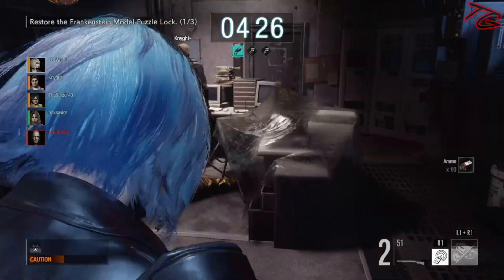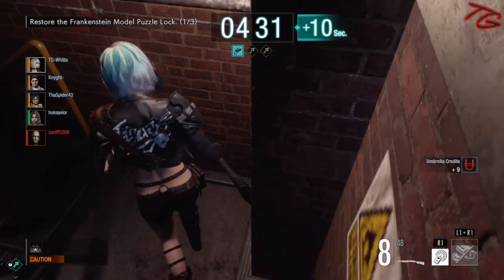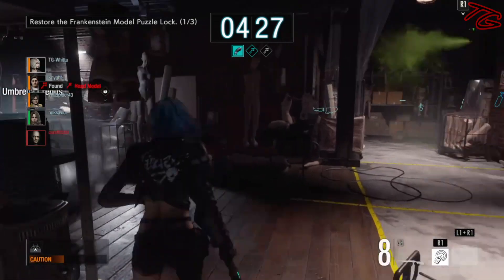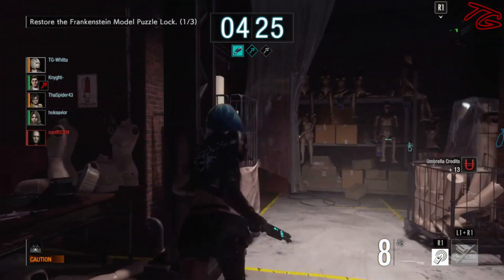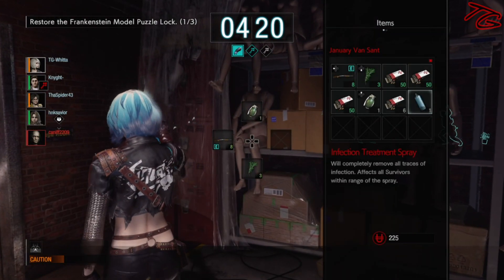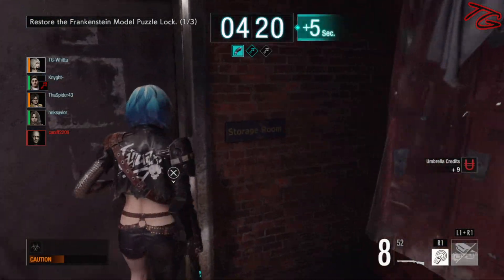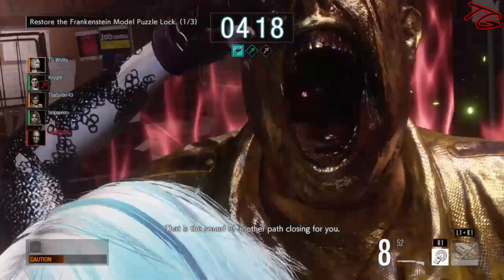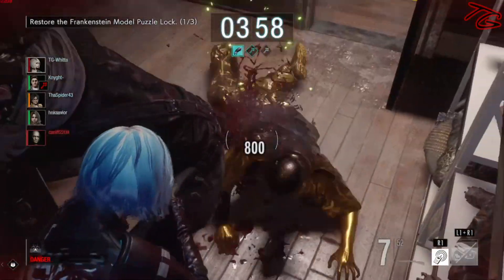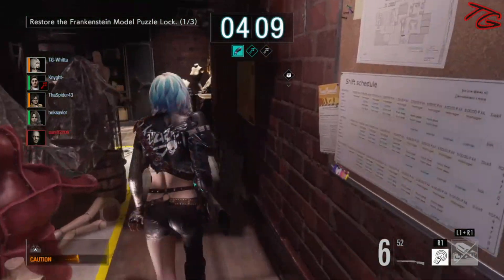One thing I've been noticing — keep this in mind if you run this build. If you're thinking you can just farm cameras for umbrella credits, it doesn't quite work that way. You're not really able to replenish just from cameras — you're still going to be losing out with every shot. If you're shooting a camera three times with a shotgun, you're not going to get enough umbrella credits to make up for that ammo. So you don't want to be hunting down cameras.